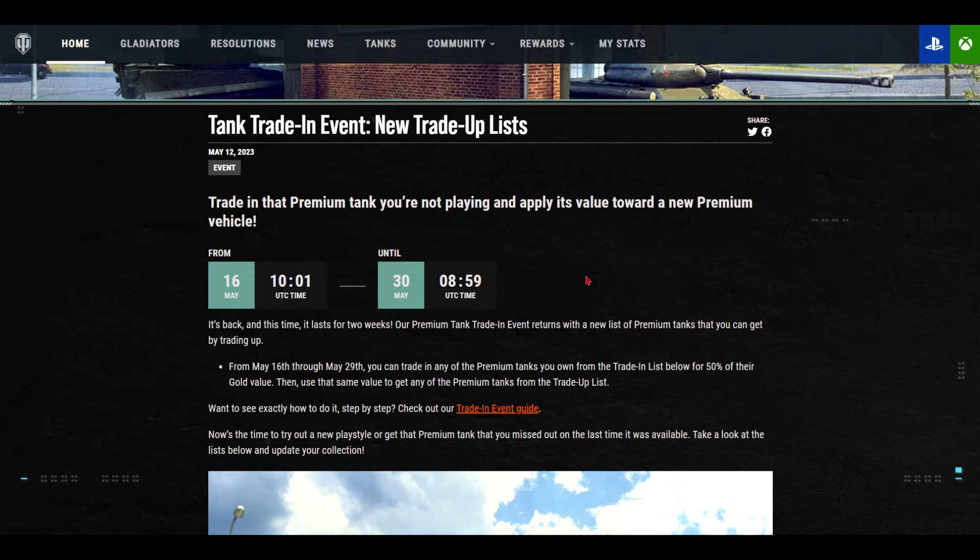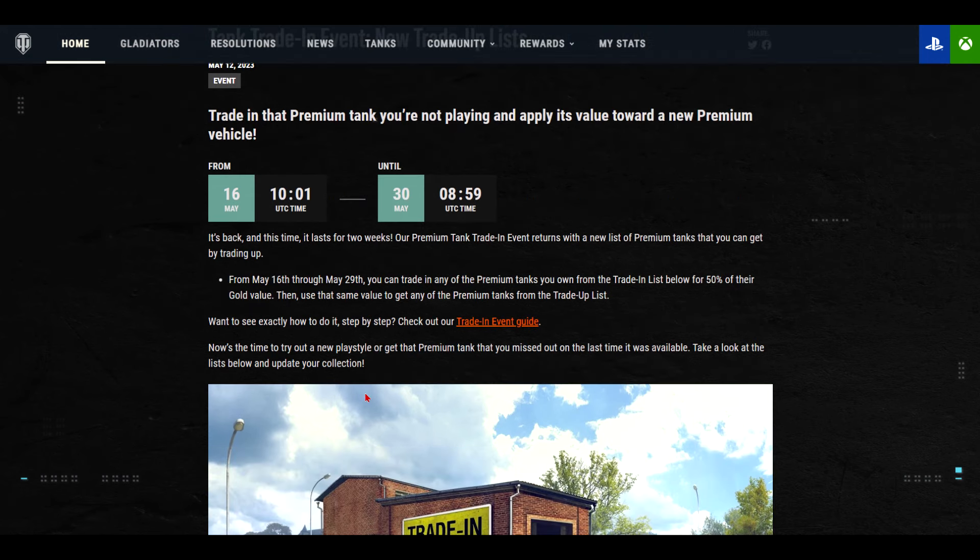It says: trade in that premium tank you're not playing and apply its value toward a new premium vehicle. It starts May 16th and ends May 30th, from 10:01 to 08:59 UTC. You can trade in any of the premium tanks you own from the trade-in list for 50% of their gold value.